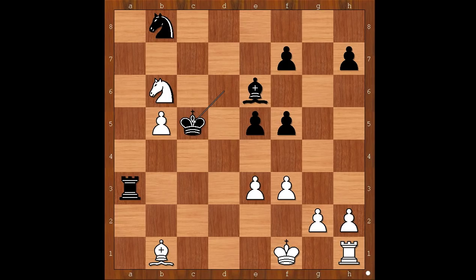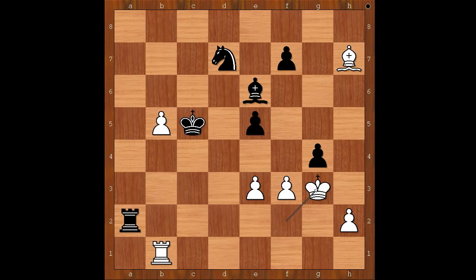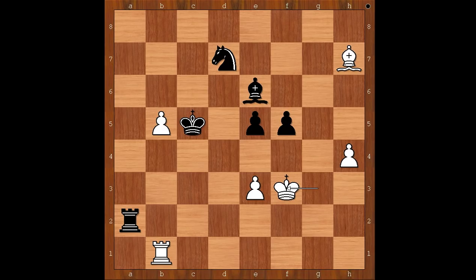Perhaps in a classical game, white would resign in this position. The game continued: knight to c8, bishop takes on c8, king to f2, bishop to e6, g4, f takes on g4, bishop takes on h7, knight to d7, rook to b1, rook to a2 check, king to g3, g takes on f3, h4, f5, king takes on f3. Black to move. Black played a move and white resigned. Wesley So played knight to f6, attacking the bishop. Nakamura resigned.